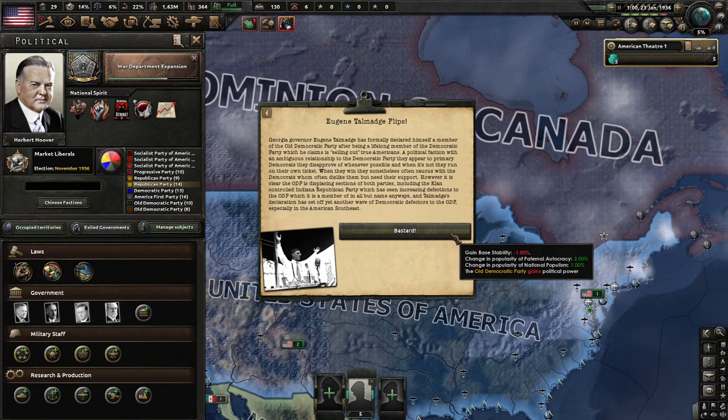Edward VIII is King of Britain. And Eugene Talmadge flips — Georgia Governor Eugene Talmadge has formally declared himself a member of the Old Democratic Party after being a lifelong Democrat, claiming the Democrats are selling out to Americans. It is clear the ODP is displacing sections of both parties, including the Klan-controlled Indiana Republican Party, which has seen increasing defections to the ODP. Talmadge's declaration set off another wave of Democratic defectors to the ODP, especially in the American Southeast.